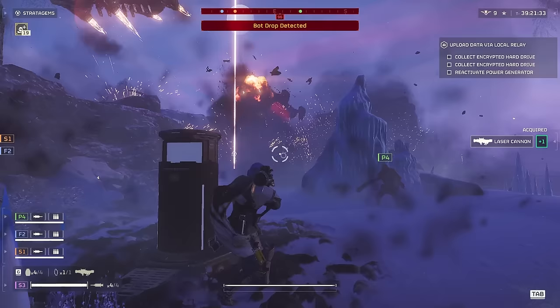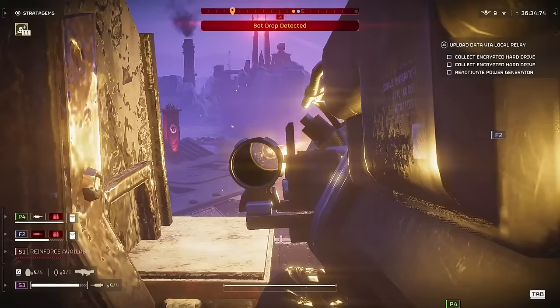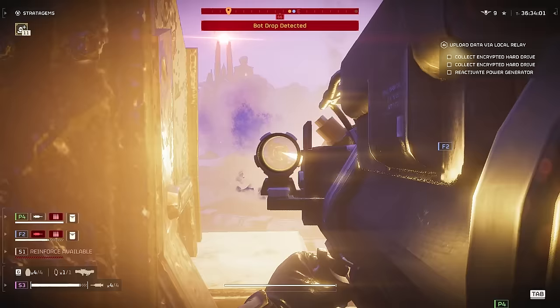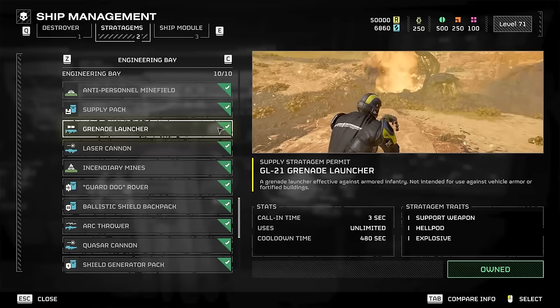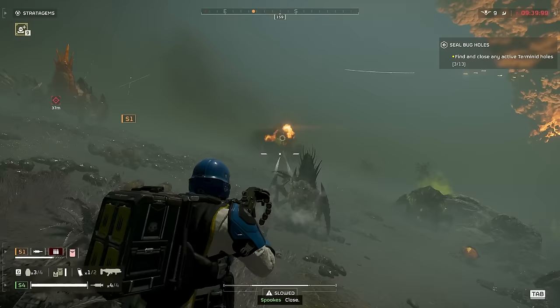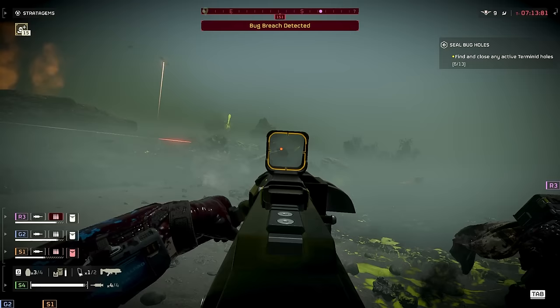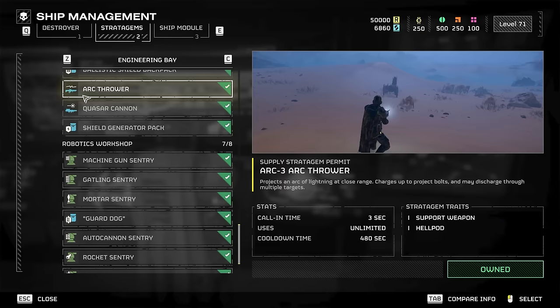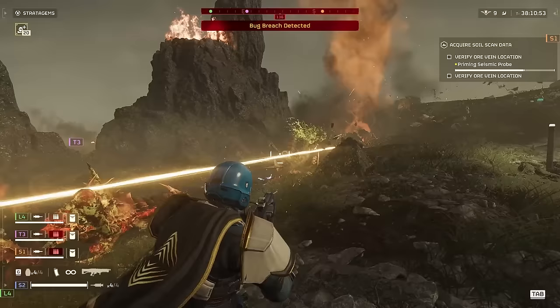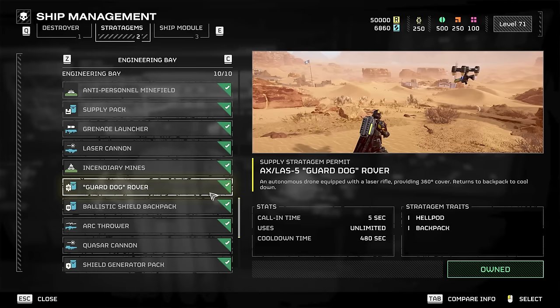The laser cannon is also decent since it's been buffed. If you don't mind the heat management, it can be a pretty powerful weapon, especially on cold planets. The quasar is stepping into the shoulder-mounted laser weapon territory, but I wouldn't say it completely replaced it since the laser cannon is much better at dealing with individual small and medium enemies. The grenade launcher meanwhile is better at bigger groups and great at clearing spawners, though it does start to fall off slightly in favor of previously mentioned weapons at higher difficulties. And of course, the arc thrower — you point and shoot and hopefully don't kill your teammates. The arc goes through multiple enemies and can now stun heavy enemies too, though its range has been decreased in a recent patch.